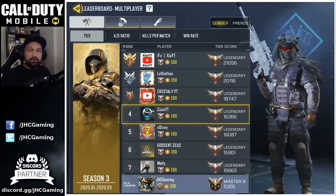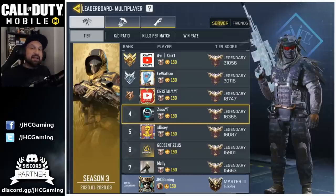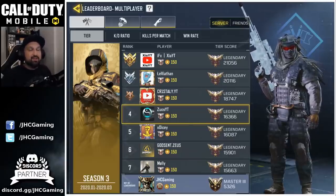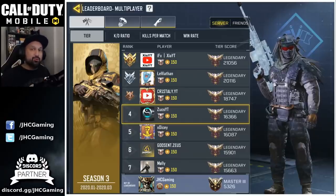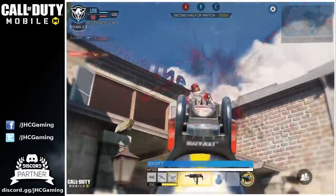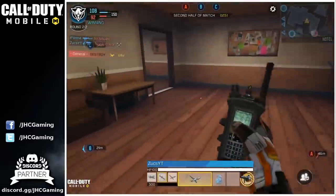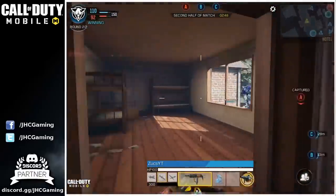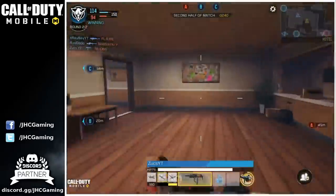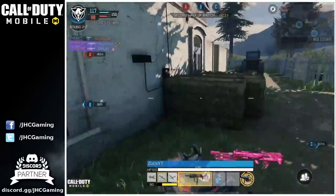I had a few questions about the loadouts. Zucks is Italian and not very comfortable with English, so we exchanged questions and answers through Discord. My first question: do you have a primary loadout? He says his main loadout — the one he uses most — is the MSMC. He's a competitive fragger who wants to be first on the team and get kills. He likes to push a lot and feels very comfortable with the MSMC. Even after the nerf, a lot of top players are still using it in Season 3. That also explains why he uses lightweight so much.